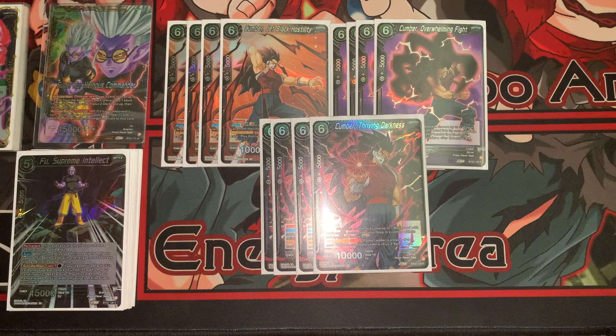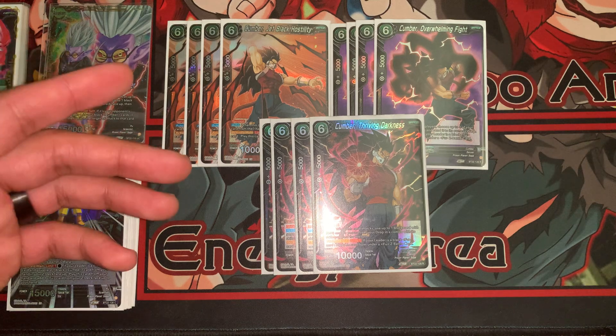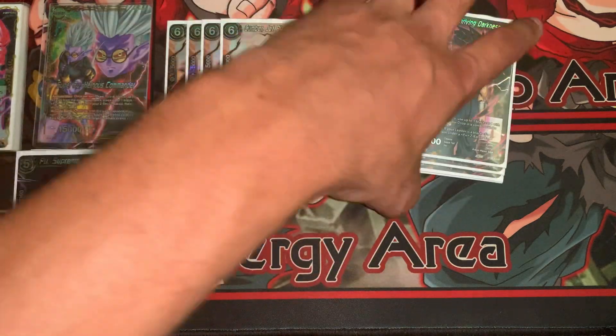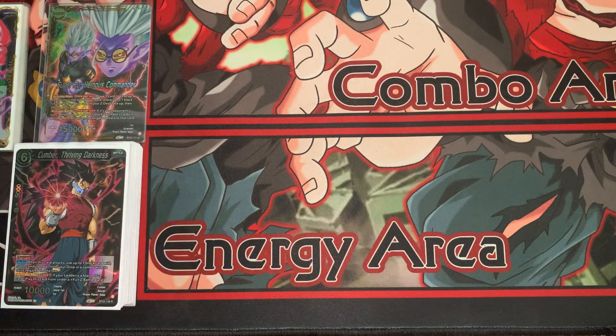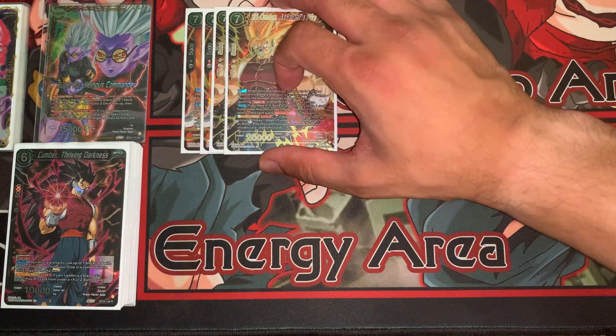Jet Black Hostility, when played, your opponent warps a card from their hand. Overwhelming Fight, when played, warps a battle card off the board. Thriving in Darkness, when it attacks, you choose a 5K from your drop and use it as a combo — making it a 25K swing. You know what the difference between these cards and Dark Brawley is? It costs nothing from your drop. The only difference is that it's 10K less. You will see all of these cards easily, given the obscene number of top-five searches in this deck.